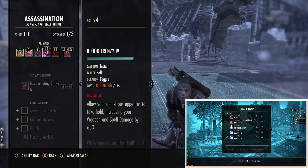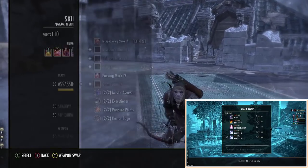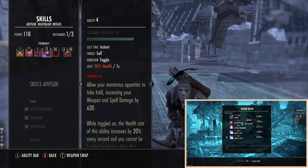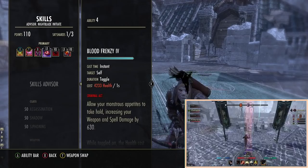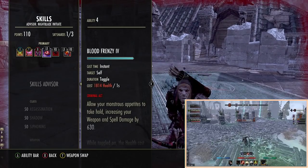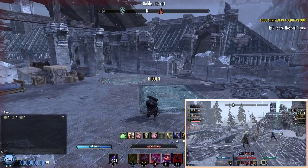The thing that people are really curious about is which morph to use for the vampire toggle. As you saw, if I tap it, it drains health and I get access to this weapon damage bonus. But the longer it's active the more health it consumes — you can see the cost going up and up and up until it turns itself off. It's a nice feature that you can't kill yourself with it.